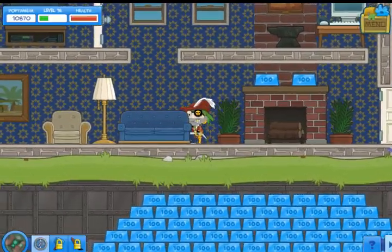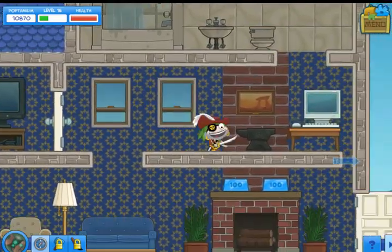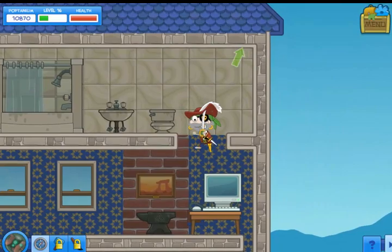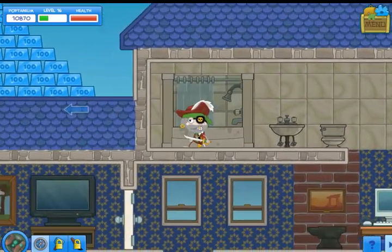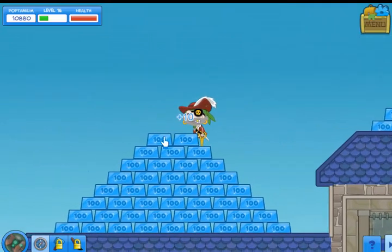There's a big stash of Poptanium below the floor, but because this is another player's realm I cannot use my hammer to destroy things. Instead I'll keep looking around, and maybe just maybe there's more Poptanium somewhere — such as on the roof — a giant stack.